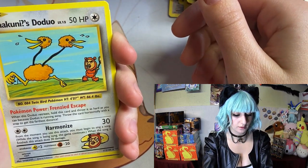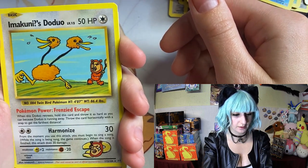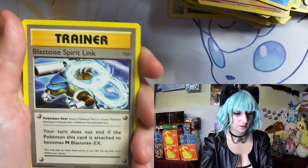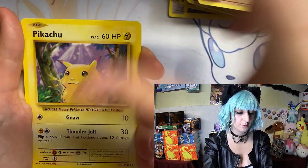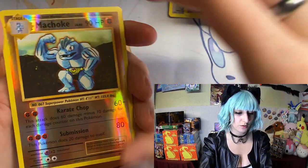Dugtrio, interesting. Ekans, Emolga, very nice. Haunter, trainer, Chansey, Pikachu, Growlithe, Machop, and Machoke again.